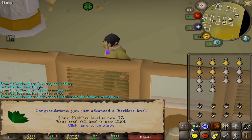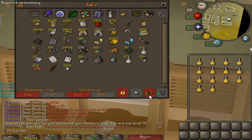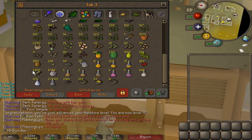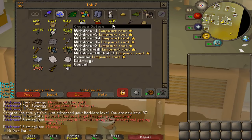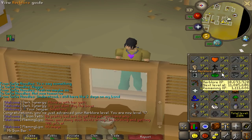There it is — 97 Herblore! At this point, 1.1 mil to go, but it's gonna get a bit harder as I deplete more and more of the secondaries. Let's do a quick recap on how much XP worth I got left in secondaries. So this is about 300k. I'm just gonna round both of these to around 600k right there. And 2.7k limpwurt roots — that should be definitely over 300k, probably like 400k. Wow, so actually, if I turn all of these, I'll be pretty close to 98.